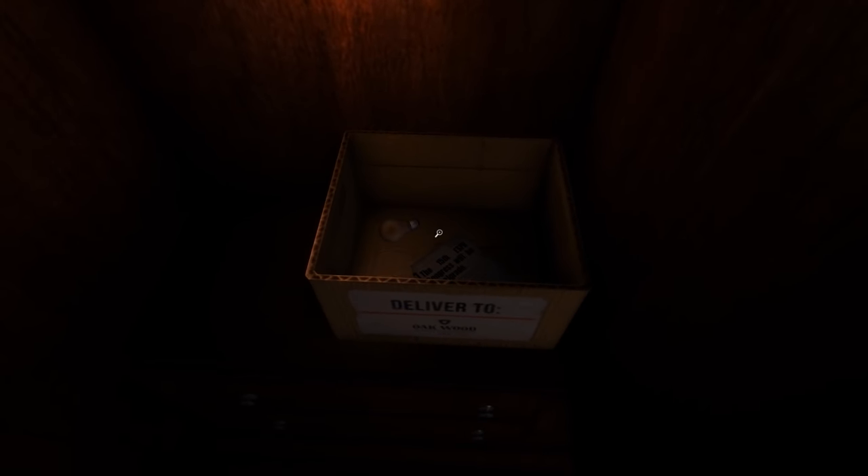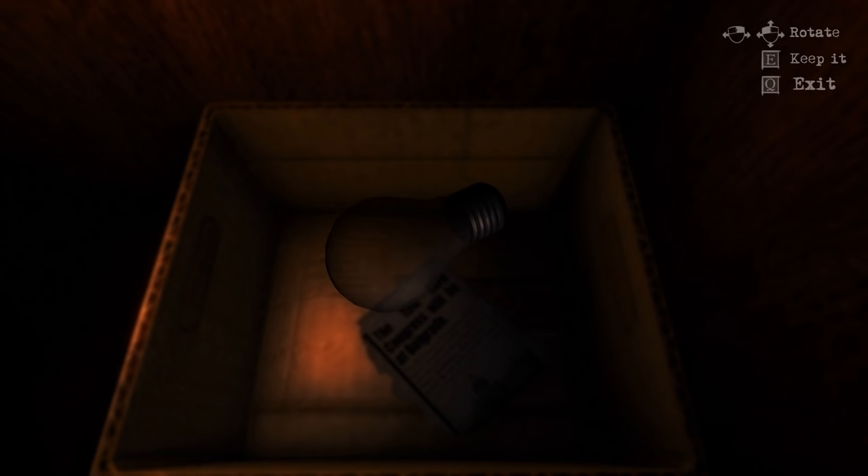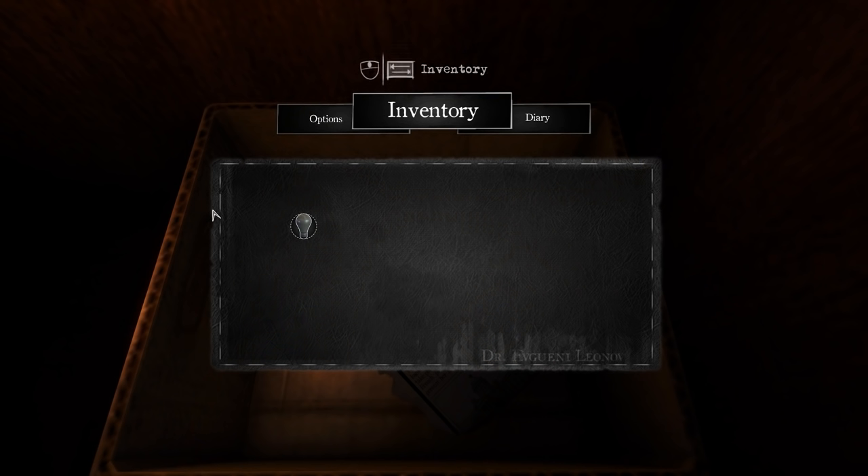Let's check the cupboard to the left of it. Okay, a box here with a light bulb inside. Sure. So you examine things like this, it seems — a little bit like Layers of Fear. We have an option to keep it as well, which I suppose I'll do. And an inventory system. Great. There it is.